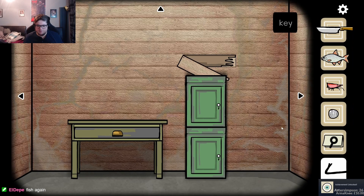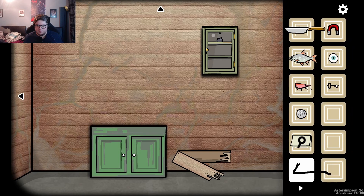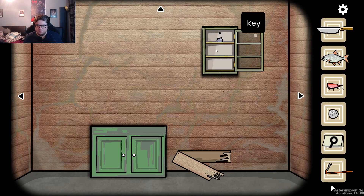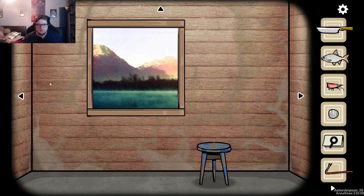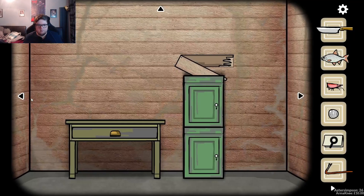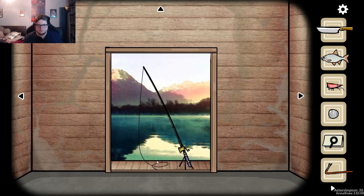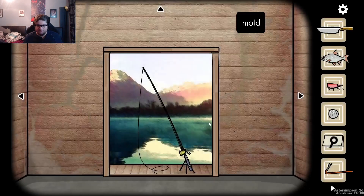Crowbar for this. Another key. Key for you. We get mold. Is there anything on the ceiling? Can we fish with the mold? We can fish with the mold.